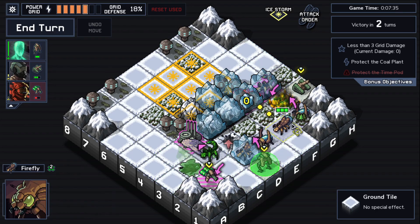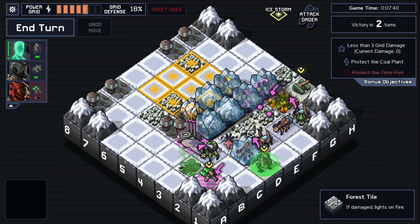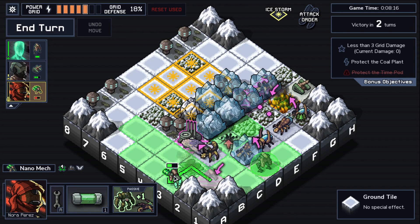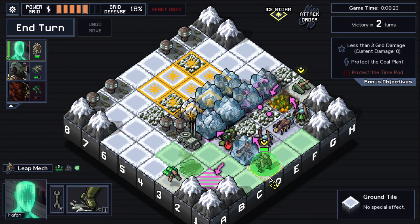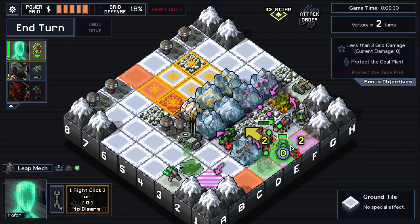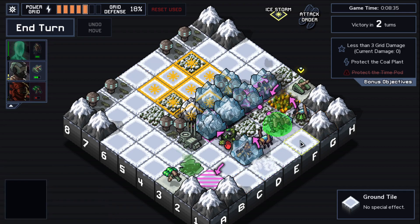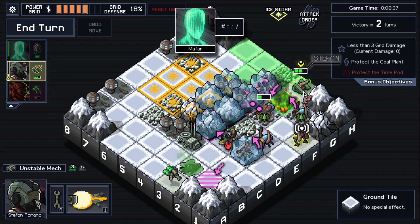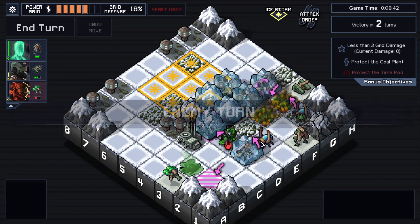I can let this one go. I wanted to get rid of the far fly to jump in the middle. Can I reach? I can make this one block, make this one block, and kill this one — we got the heal.